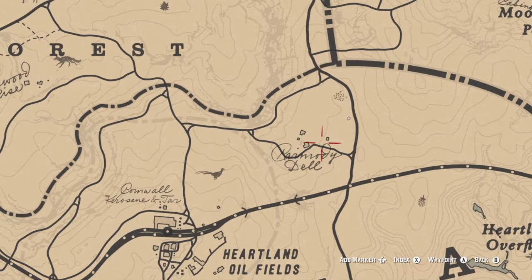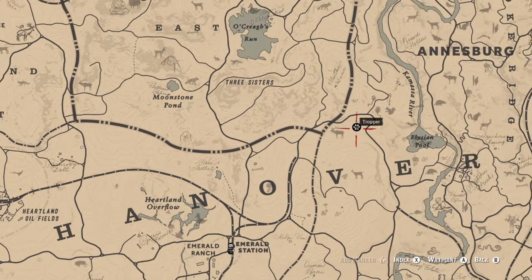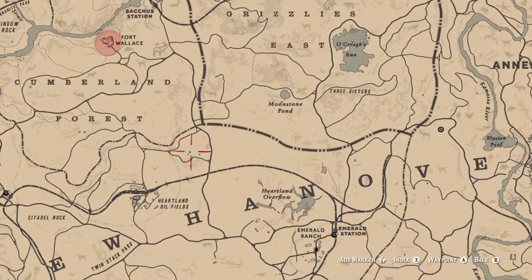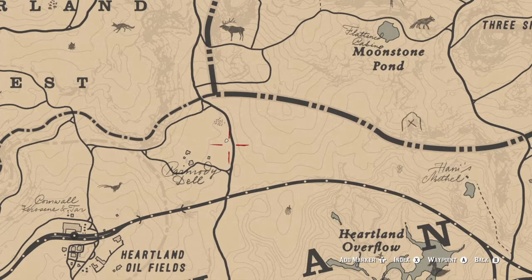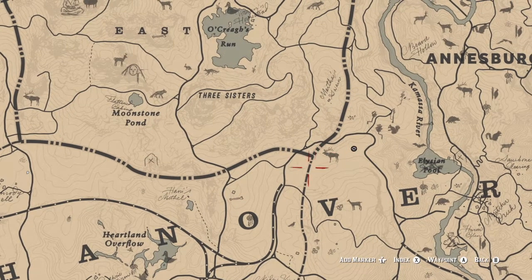When you go here, you want to go at night and wear some kind of mask or bandana over your face just in case. These animals are large so you can only carry one on your horse at a time, so you have to make some trips back and forth. Luckily, the closest trapper is right here.